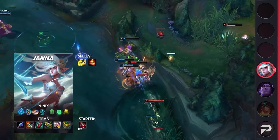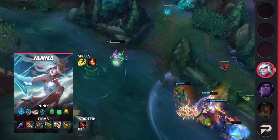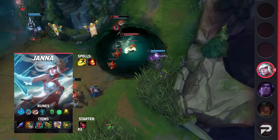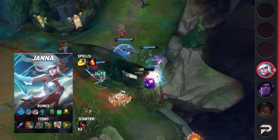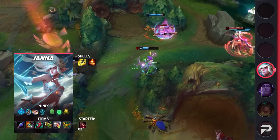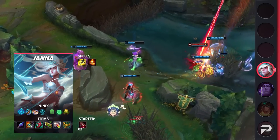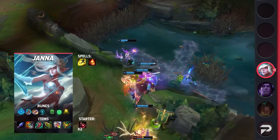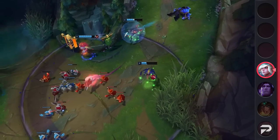Overall, if you're looking for a great enchanter that can do it all, be sure to pick up Janna. For her itemization, take Flash and Ignite — if you'll have trouble peeling an assassin or bruiser, feel free to take Exhaust instead. For runes, take Glacial Augment, Magical Footwear, Biscuit Delivery, Cosmic Insight, Font of Life, and Revitalize, giving you great lane sustain and powerful peeling potential. For items, grab your choice of Shurelya's for mobility or Moonstone for healing, Lucidity Boots, Chemtech Putrifier, Redemption, and Watchful Wardstone. If you have an AD carry that relies on attack speed, grab Ardent Censer instead of Redemption.